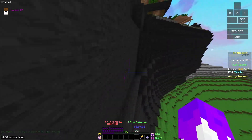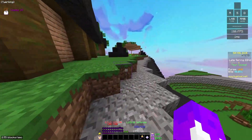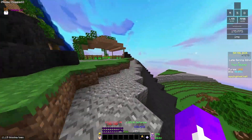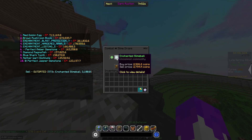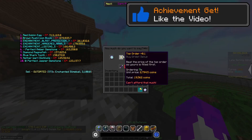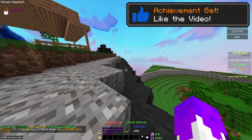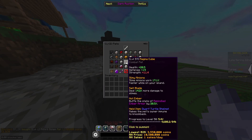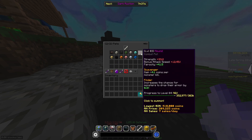So the difference is the magma cube gets 4k less coins than the hound, but gets 7 more enchanted slime balls. If you know anything about the price of enchanted slime balls, 7 more is worth significantly more than 4k coins, so it's not the biggest difference overall. Also keep in mind my magma cube is level 57 but my hound is level 83.